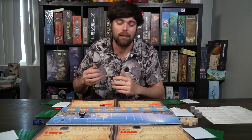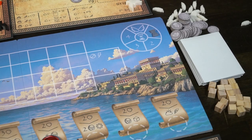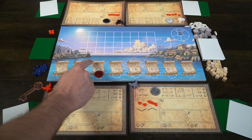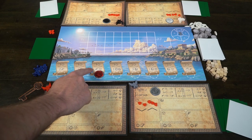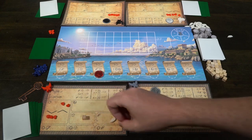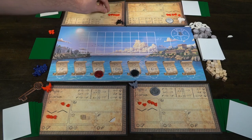Basically how it works is the prep phase will begin. You'll take your marker and move it on number one, and it's going to go all the way down to number four. When it hits number one, the player who is first is going to take their wax seal and place it on any of the locations on the game board. Note that this game board is actually double sided. So when you're playing with more than two players, we're going to flip it over and there are going to be more spaces — six, seven, eight spaces — that you'll be able to utilize your wax symbols.